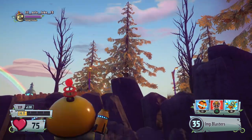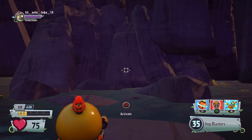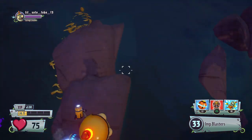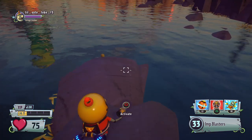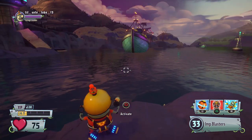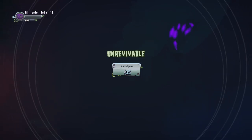You see that bird right there? I jumped on that bird, I landed on that rock. And then I double jumped on this rock. And then there's an activate. What does this activate do? So please tell me.